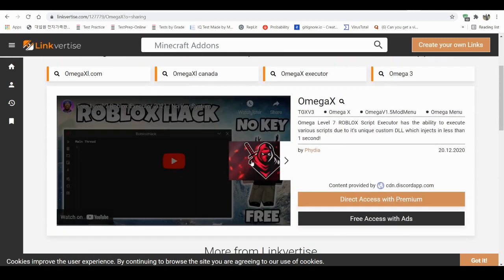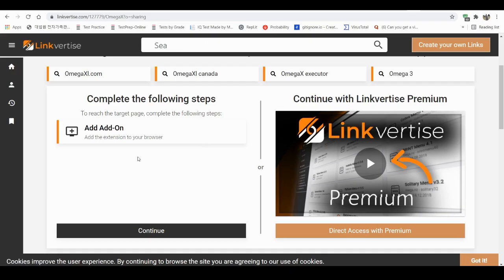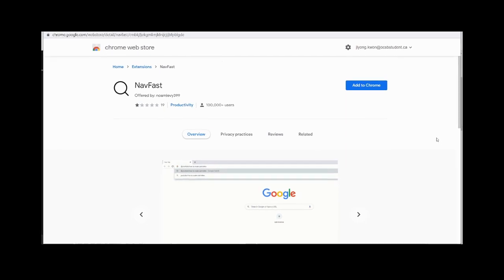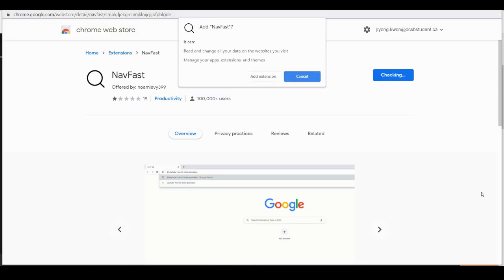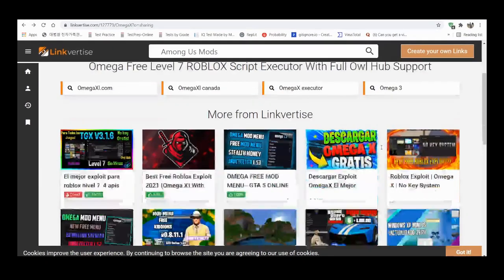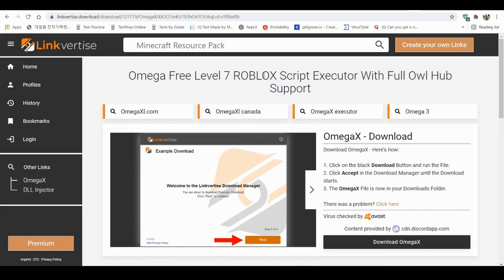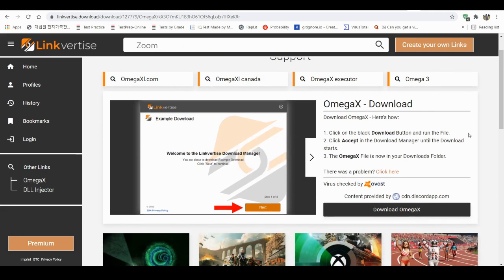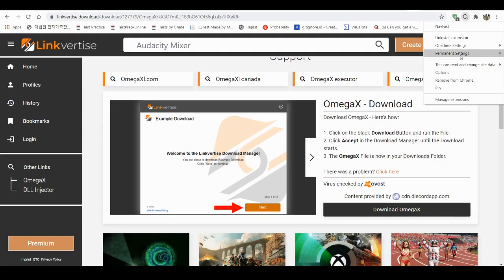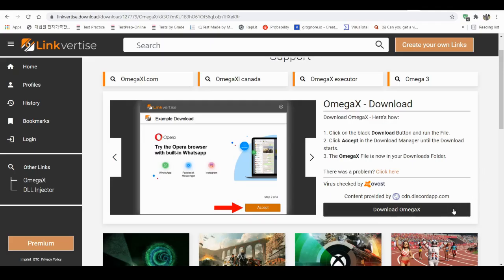Now you're gonna be brought to this link divert site, which is kind of questionable, but we don't talk about that. You're brought to this very sketchy and shady download place — just download that, don't worry about it, you can delete it afterwards. Now you're brought to another page — go ahead and delete the nave fast or whatever it is, it's useless. Remove from Chrome. Now you can press Download Omega X.